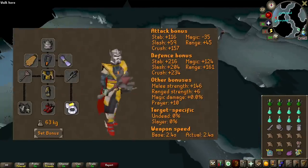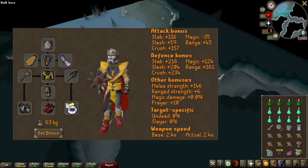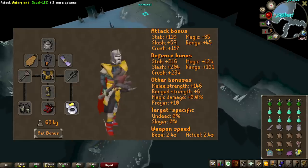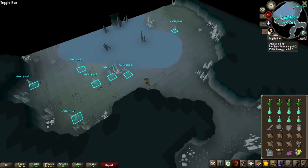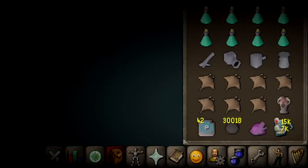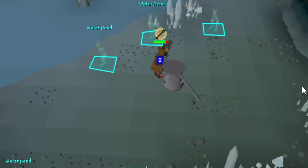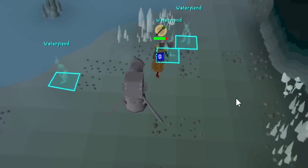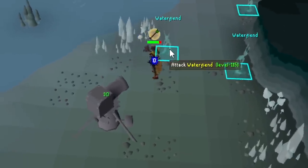When it comes to gearing, I have pretty decent Magic Defense since Water Fiends use both Magic and Ranged, and I'm going to be protecting against Ranged the entire grind. I've also brought an Imbued Heart for some extra Magic Defense — just one click every five minutes, so it's very helpful. And of course, we also have a Cannon. This is not a multi-combat area, but any extra damage is appreciated.